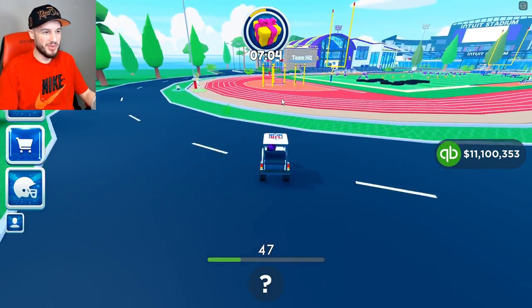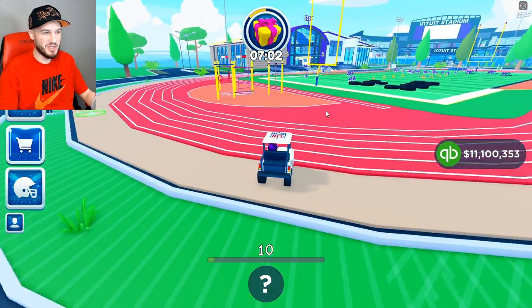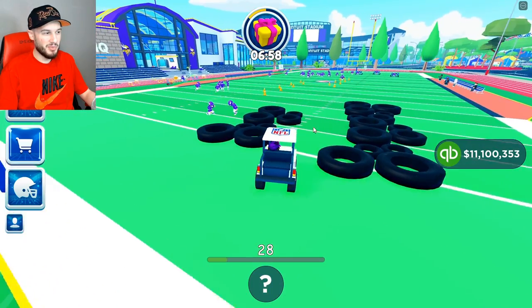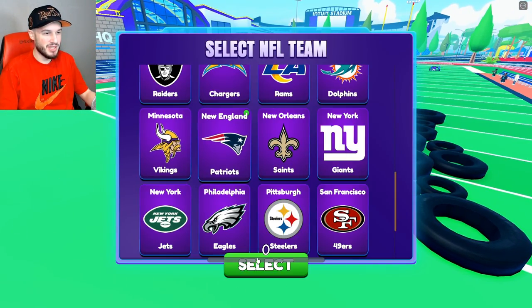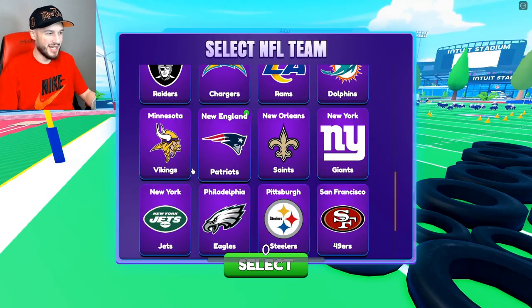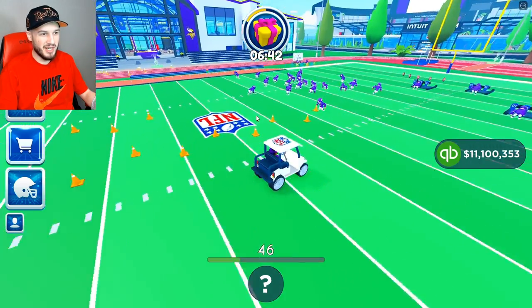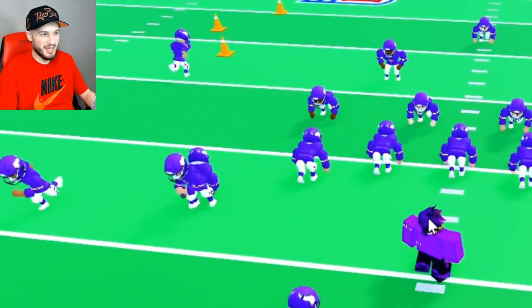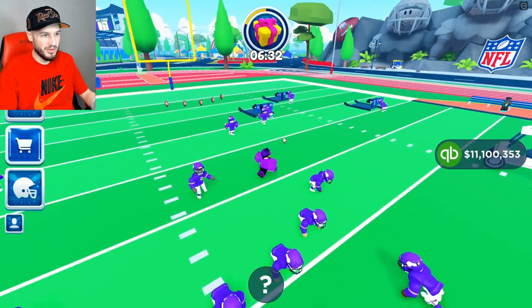You go through the entrance here and we'll start at this kind of like training area. We got a playground over here — this is where you have your players practice. If I pick a different team, let's just pick the Patriots, it just immediately changes everything. So that is kind of cool. We got tires and cones set up, they're kind of running a bit of a formation. It would be cool if we could get like a Madden game, some 11 on 11 action. You just ran through them.